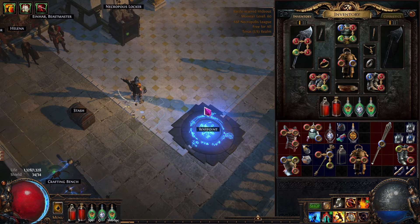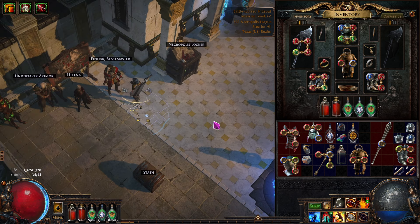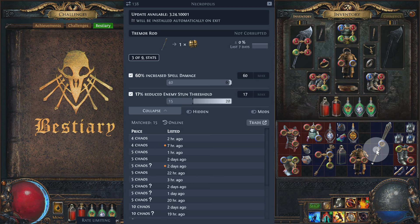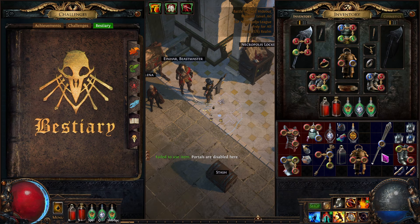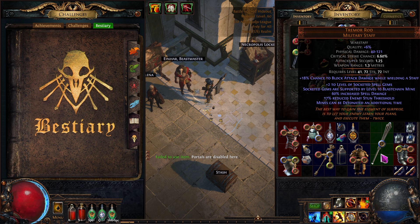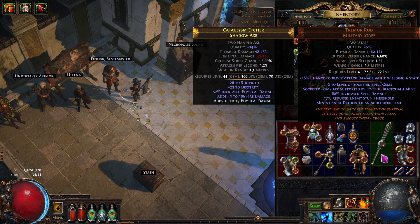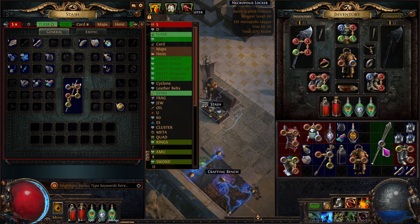We could ID this thing. What is this? It doesn't say DPS. Not an attack staff — it's a Military Staff. Physical, requires 41. Block, two to socketed gems, Blast Chain Mines. It's a mine type. We're not going to use it.